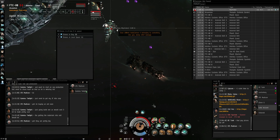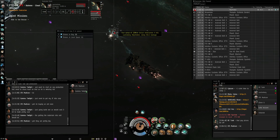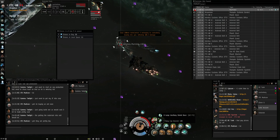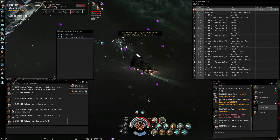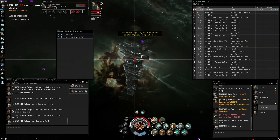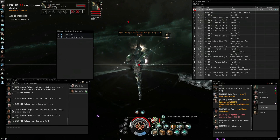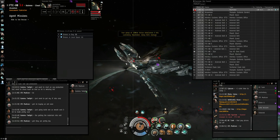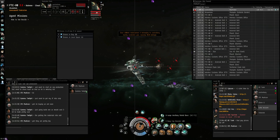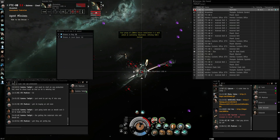Do you need a web on this guy? Has he jumped to OTC? Webbed and scrammed. I've got two neuts in OTC. Avalon's still clear. He's trying to de-aggress — he has drones out, so he can't do anything. Is he dead yet? He's dead. I'm landing gate, should I jump in or just hang around? Yeah, he's going to go down on that.